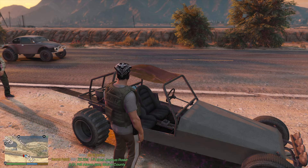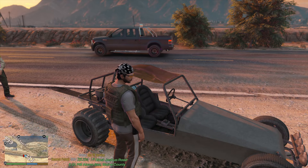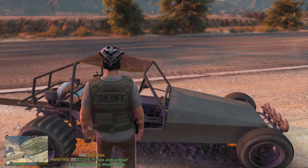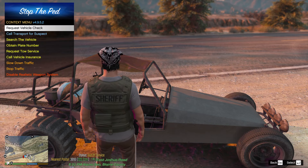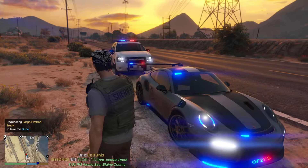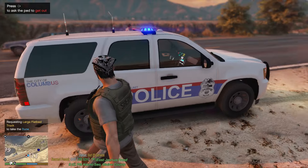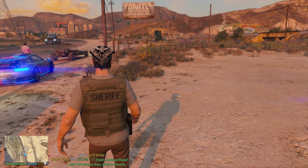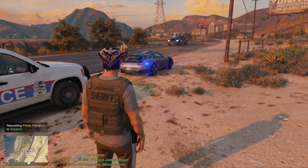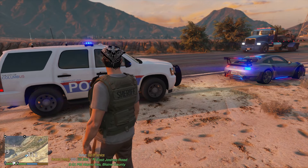In my opinion, this plugin has always been and always will be a must-have mod. It makes your game way more realistic, way more fun to play, and way more immersive. To tow the vehicle, hit G, go to 'request tow service,' and pick whichever truck you prefer. To call transport, hit 9 on your keyboard — the nearest cop will take the suspect to jail and drive off.